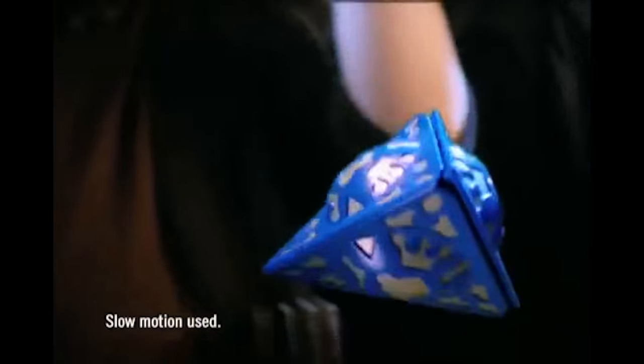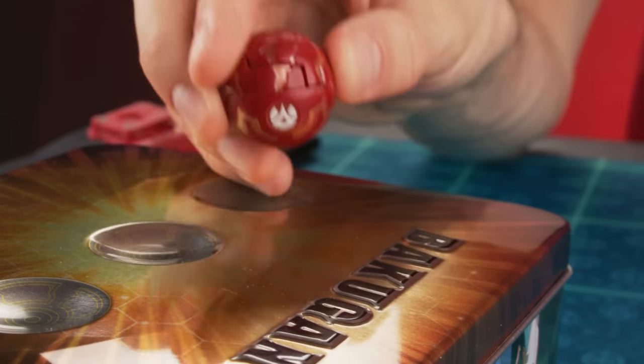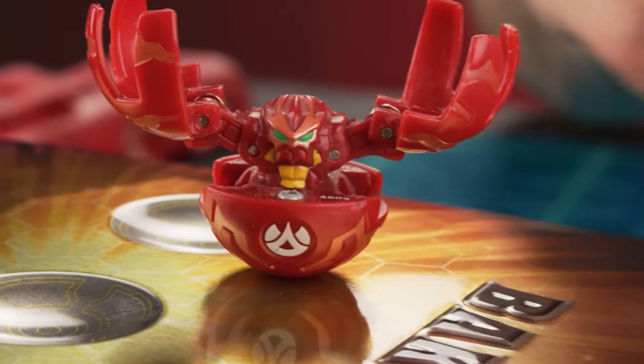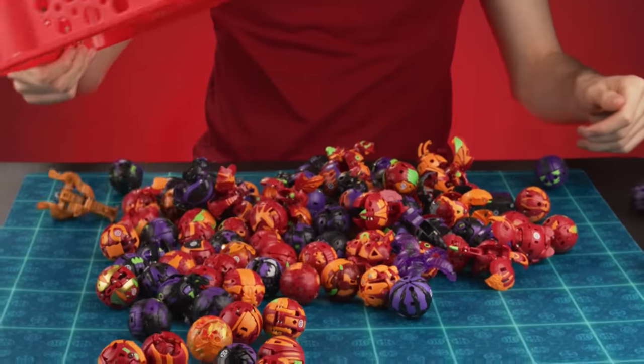Compared to Baku Nano, Nanogon represent the degree to which Spin Master now understands the true appeal of Bakugan. Back in the Legacy series, they thought the point was springs and magnets — but no, if it has springs and magnets, that's a Bakugan toy... No, it's not! Bakugan is not about magnets, and it's not about spring-loaded transformations. Bakugan, first and foremost, is a ball that turns into a monster. It's all about the ball, and it always was about the ball.